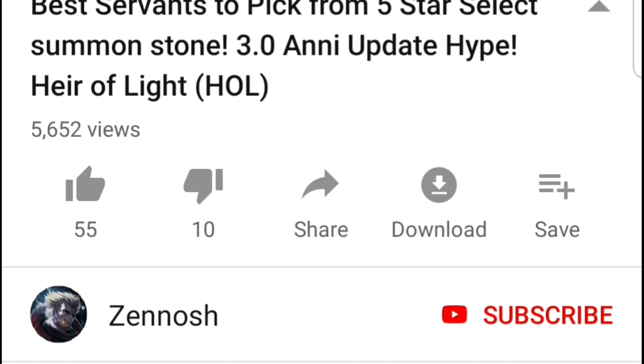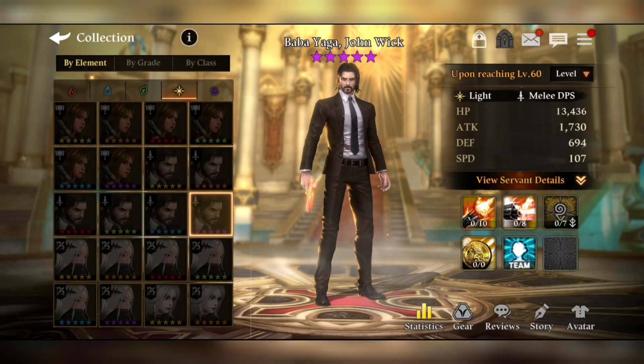Please subscribe to my channel by clicking that subscribe button and don't forget to hit the notification bell icon to be the first to receive updates. What's going on guys, Zanus here, and today I'm bringing you a guide on Light John Wick, or Light Baba Yaga. So if you have been really lucky to get this wonderful unit, this guide might actually help you.